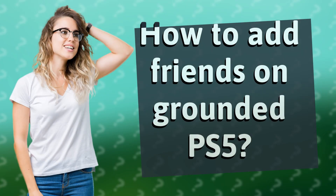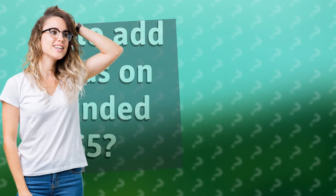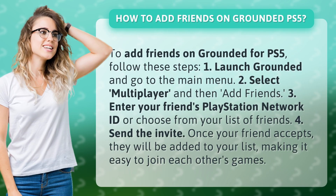How to add friends on Grounded PS5? To add friends on Grounded for PS5, follow these steps. Step 1: Launch Grounded and go to the main menu.